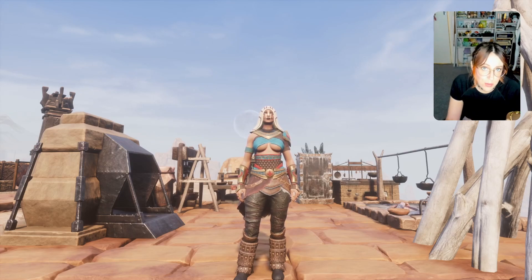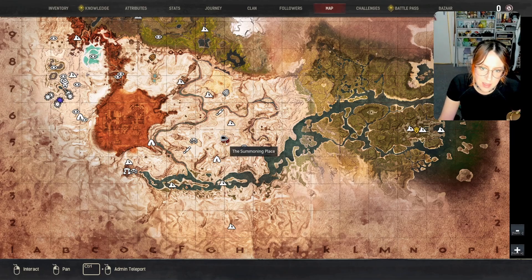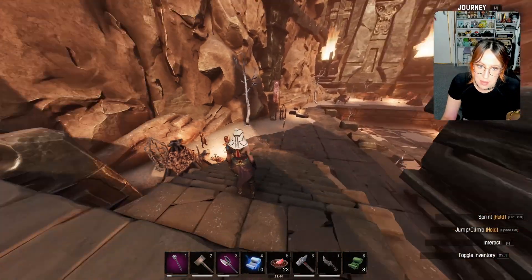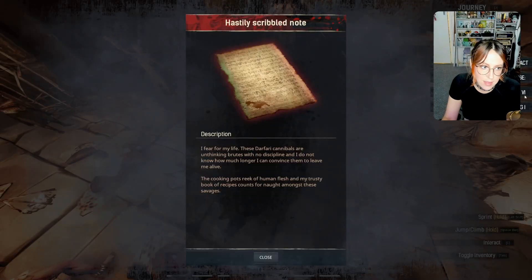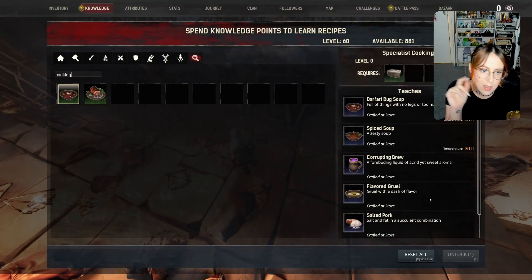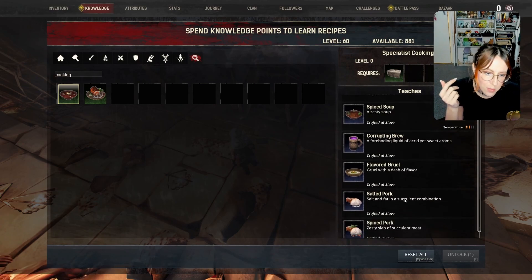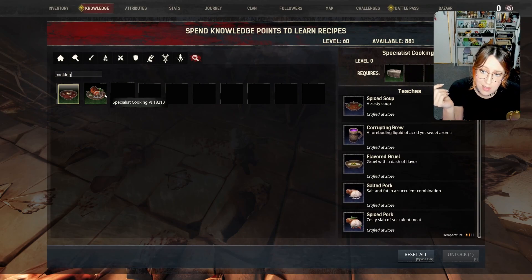There are hidden recipes all over the map, and we're going to start with number one. Now this is a twofer because there's two recipes here. You want to make your way to the summoning place — this nice lovely red eye if you've discovered it already. Journey past the OG pit and all that up to this little plateau. You're going to find yourself recipes one and six. This is a very important recipe to come get straight away because it's going to give you corrupting brew, which is essential if you're using sorcery, spicy bits, and salted pork which gives you a strength buff.